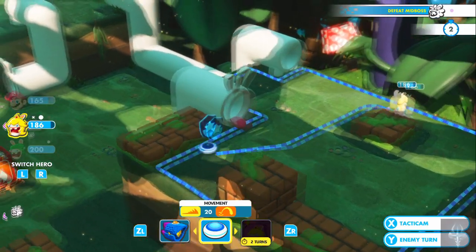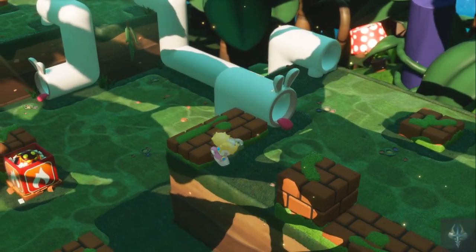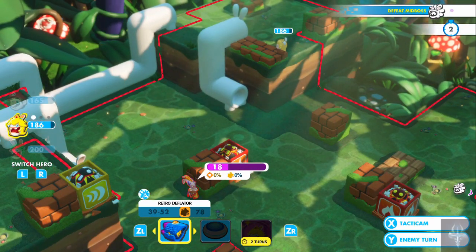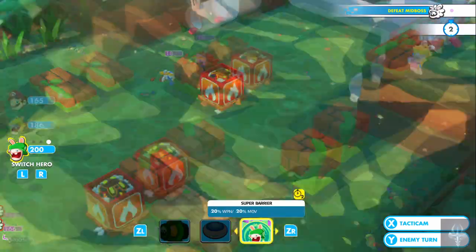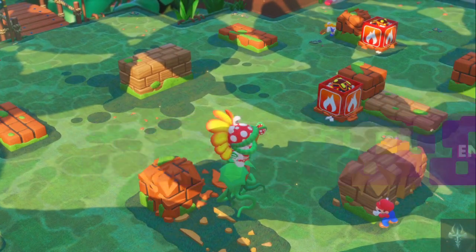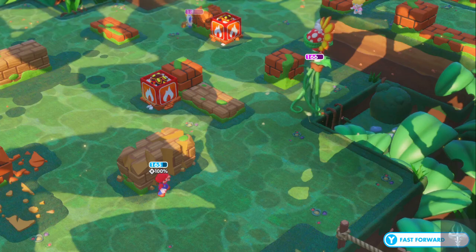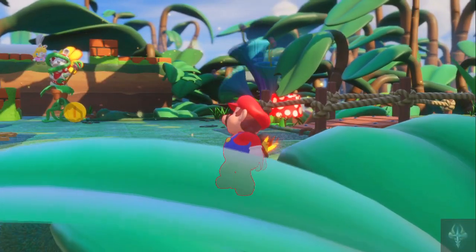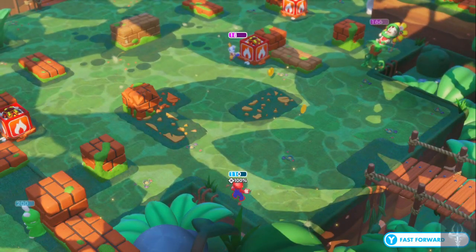What can I do here? Zero percent chance — I can't attack anyone else. Fine, we'll do that. And what's the enemy gonna do? You're gonna go after Peach, aren't you? Nope, you're gonna go after — ow! That critical. That critical. And you're gonna attack Mario.